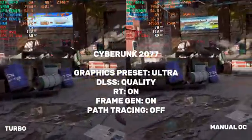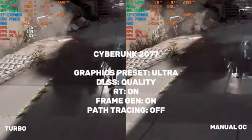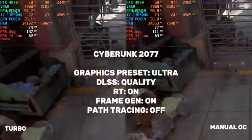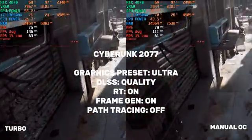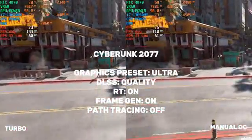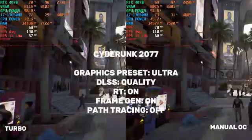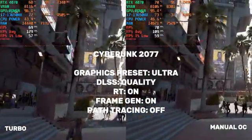Next up, Cyberpunk 2077 — a game notorious for pushing hardware to its limits. Turbo mode gave us a minimum FPS of 34.54, an average of 66.40, and a maximum of 79.24. The manual OC had a slightly lower minimum of 33.42, a significantly lower average of 47.22, but a slightly higher maximum of 80.38. The manual OC took a much bigger hit here — average FPS dropped by a whopping 28.9% compared to turbo mode. This is a clear win for turbo mode in Cyberpunk 2077.